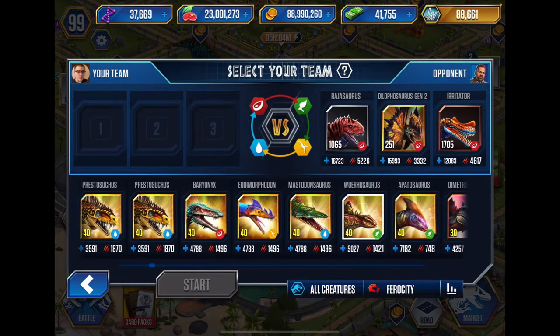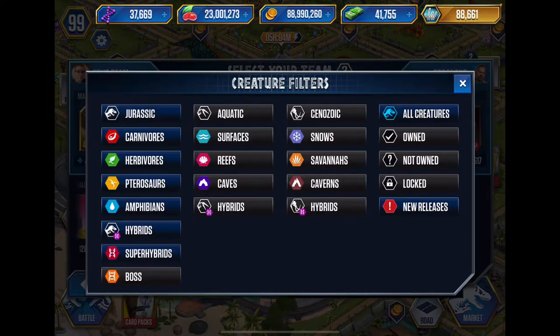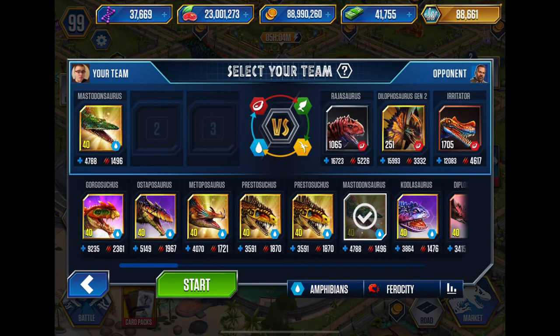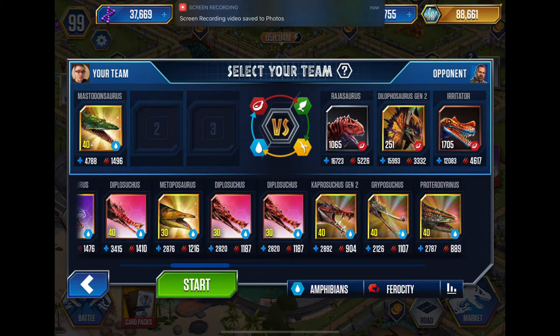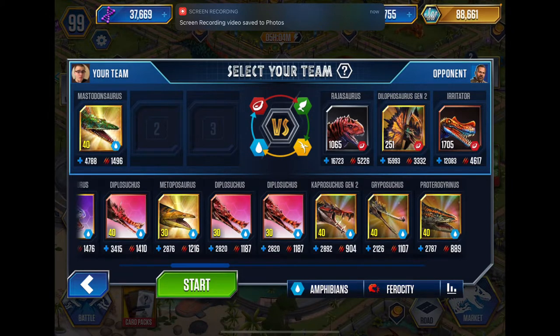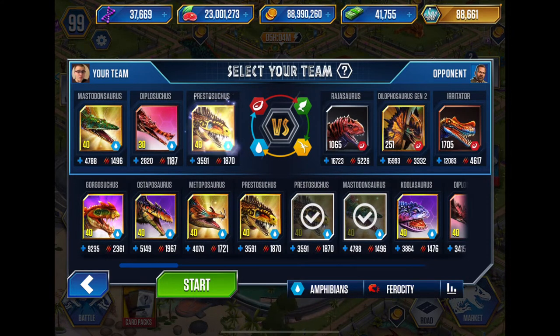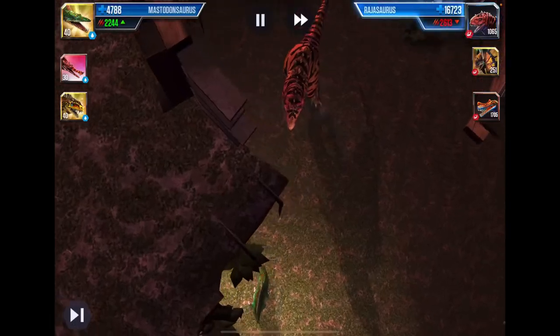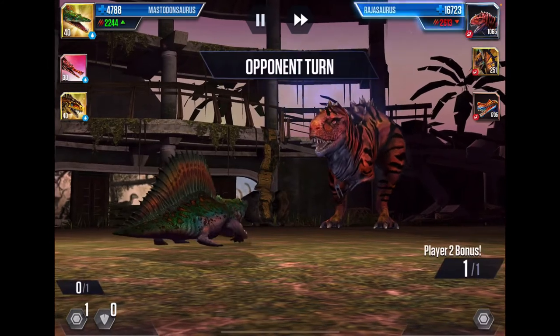Who has the most health? I'm gonna put Mastodon in — let's go strictly amphibians. They're all over 10,000 attack. I guess I could throw my level 30 in, then I'll put in Presto. I don't know, I feel like that's a pretty bad team. I don't know what the next round's gonna be — it could be pterosaurs, amphibians, herbivores, or just a mixture of anything.